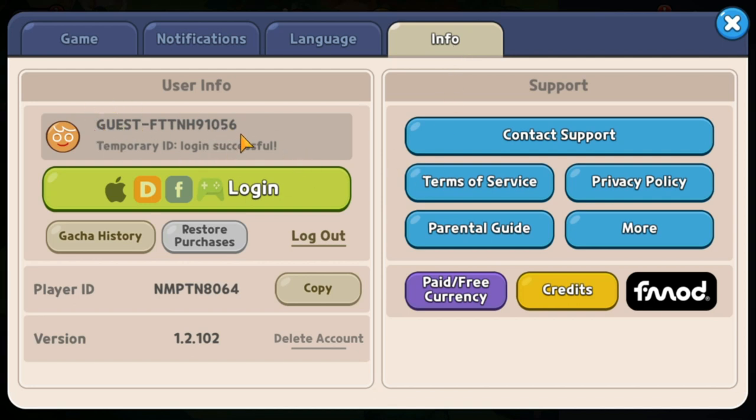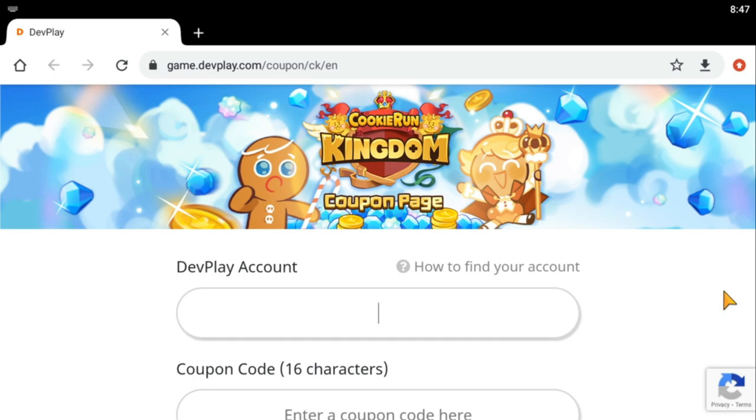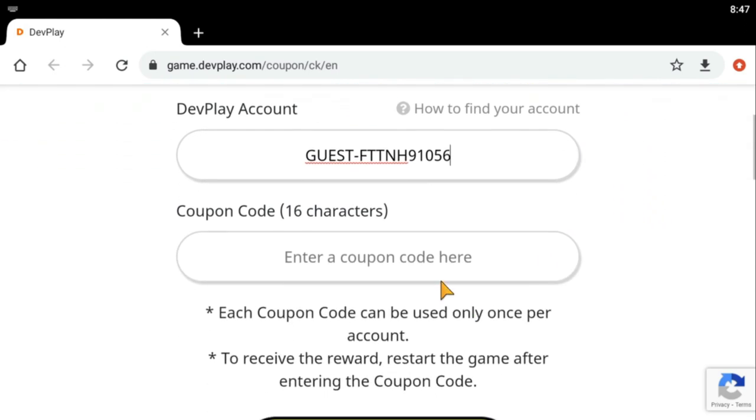From settings, go to info so you can get your coupon. You need to know your user ID, so take a picture of that. Then go to coupons and enter your account name. I took a picture of mine — it's dash-F, FTTNH91056.